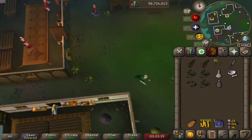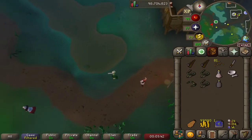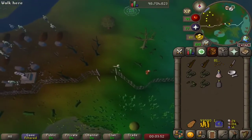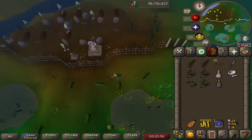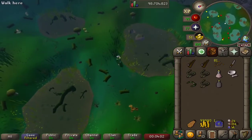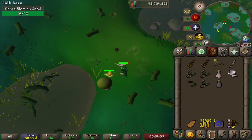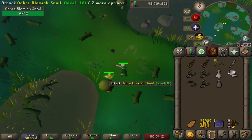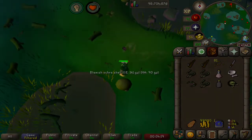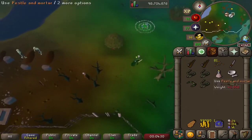Next, we are going to require the use of our pestle and mortar in order to grind up a snail. We've been in Mort'ton Swamp here before killing and cooking snails, so go check that episode out if you haven't. We're just going to find ourselves a snail here — an ochre blemish snail. There we go, a thin snail. You can use a thin snail or a fat snail for this. We've just obtained the thin snail, so let's grind that up.